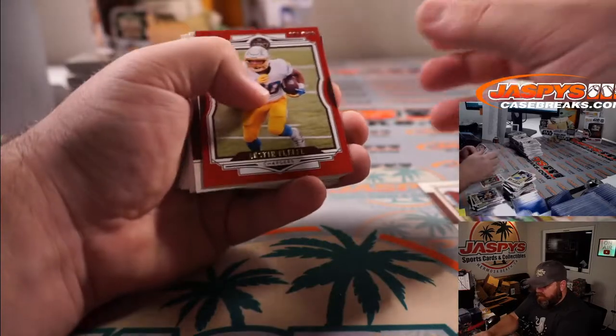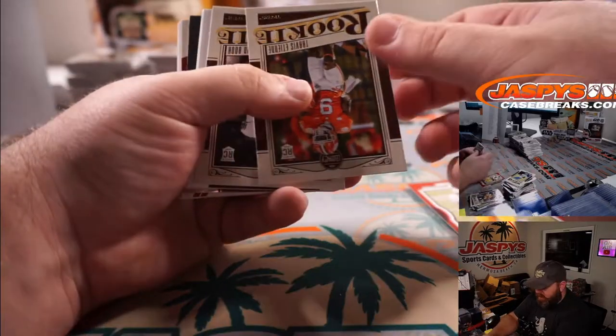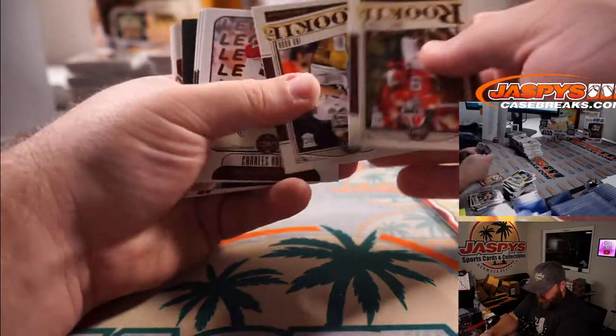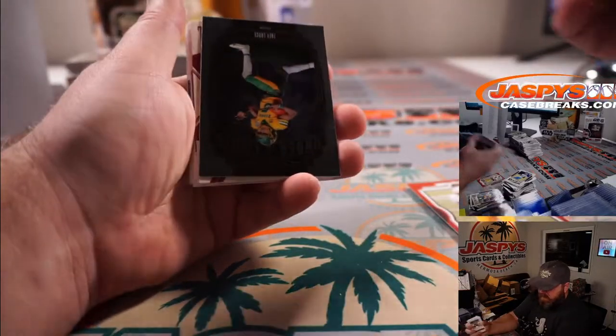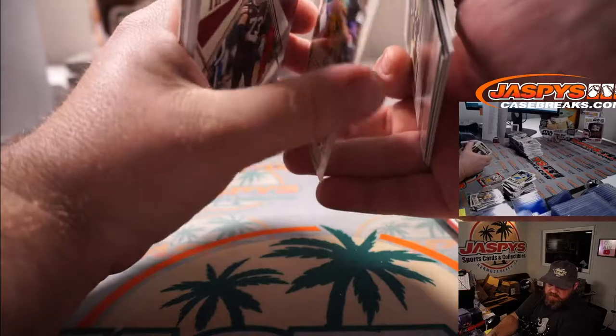Austin Ekeler out of 299 for the Chargers, Nick Galvin. And Trey Lance again for the 49ers, Josh Exline.